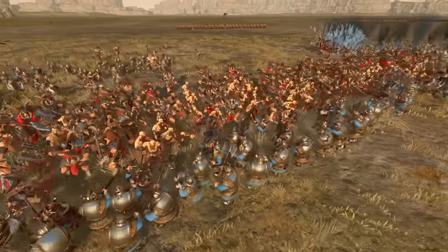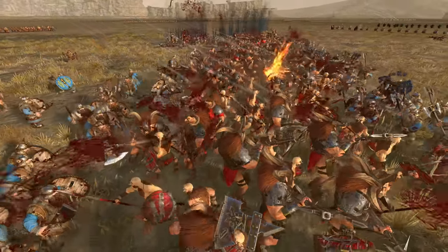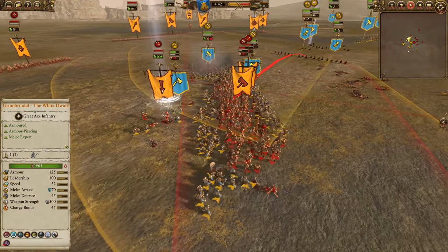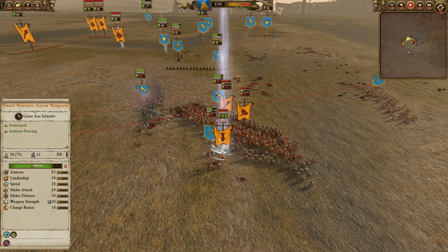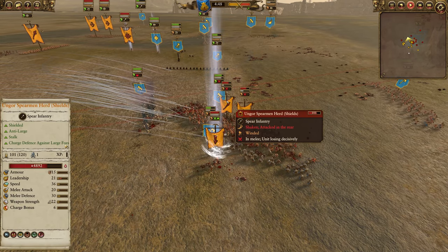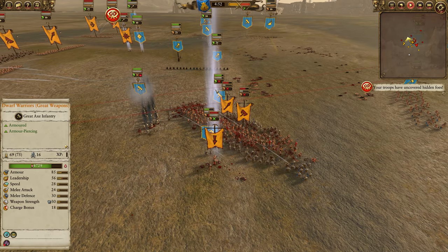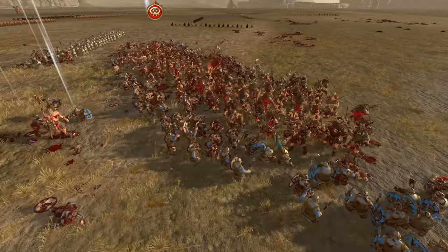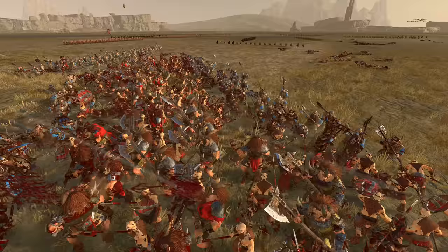They offer a lot of upside with a really nice triangular collapse — great weapons on one side, hand weapons here, and other great weapons from behind. Suddenly the Bestigor and the Ungor Spearmen mixed in there are in serious trouble, getting fully surrounded. This is a situation where the Dwarf Warriors' lack of melee attack isn't so much of an issue. Bestigor Herd only have 24 melee defense, so 24 melee attack of the Dwarf Warriors is perfectly serviceable.